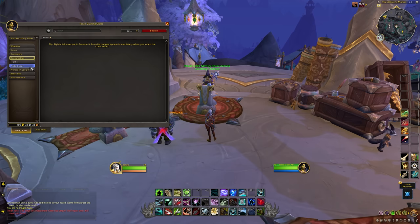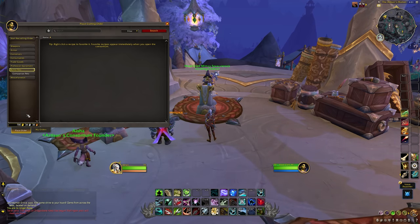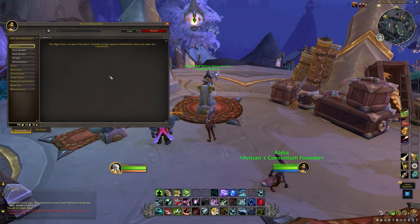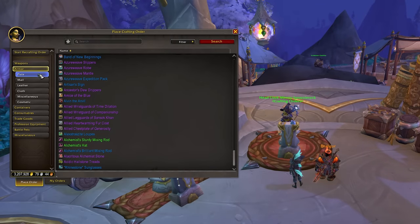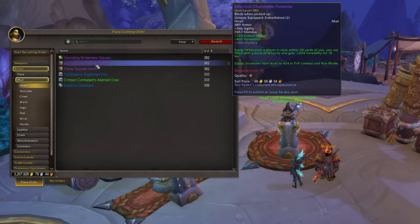Some items cannot be ordered, like consumables such as potions - you can only purchase them from the auction house. So this is more to do with items you'll be equipping or using, like gear, bags, battle pets, upgraded trade materials, and profession equipment is going to be a big one for sure. You can navigate through the filters on the left to narrow it down, or if you know the name of the item you want, you can just search for it directly at the top.